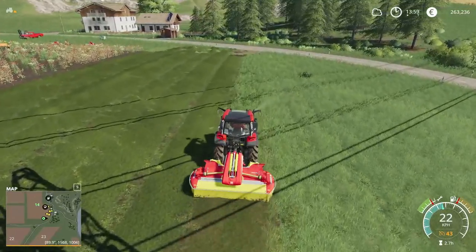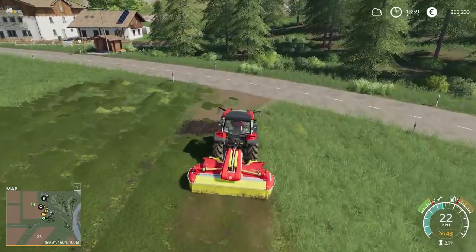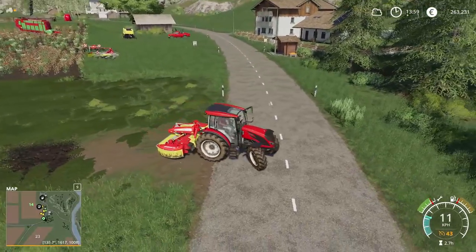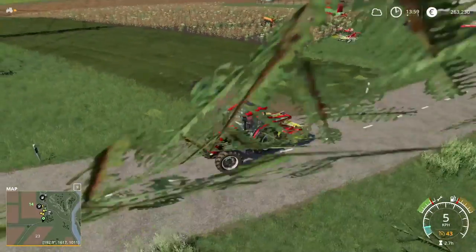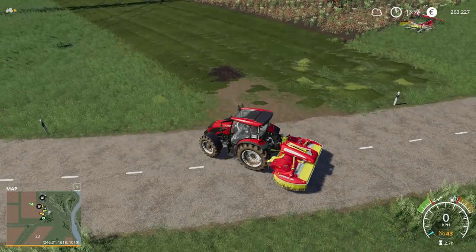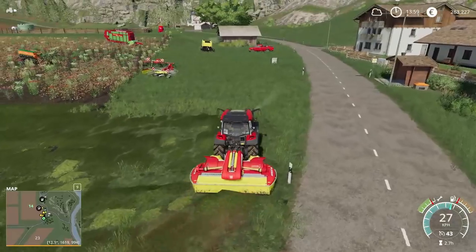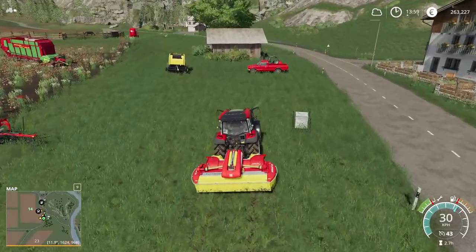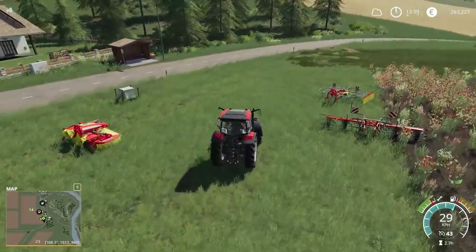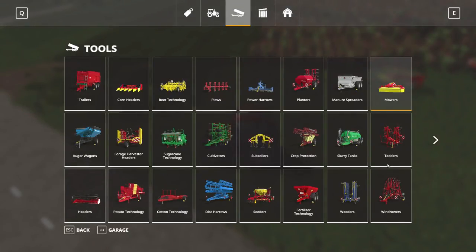The mowing is almost done, so now it's time to get the tedder. Grass has more water content in it than hay. What the tedder does is throw the grass into the air so it dries out, because hay is just a little bit drier than grass. You can buy the tedder in the shop.